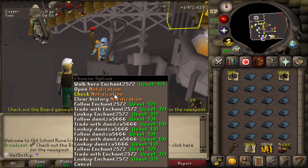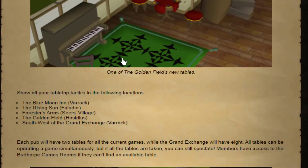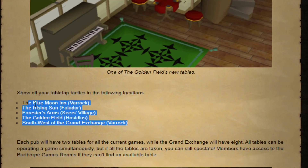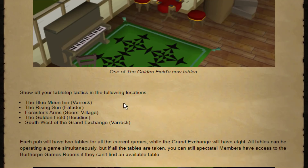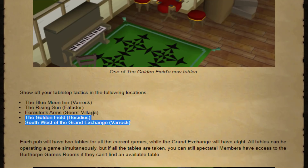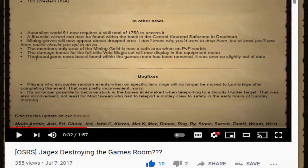We got a game update today and I want to quickly go over this. This update is pretty much my childhood dream — they've added games room tables to five new spots around the game. As a kid when I was in like middle school and high school, I spent so much time at the games room. I had always wished they would revitalize it in some way, and at the very least they made it a lot more convenient to play games with other people. A lot of people wouldn't want to go out of the way to go to the games room because it was so isolated, even though there was a teleport to get straight there. But now when you're doing a bunch of random content or just wandering around with your friends, it's a lot more easy to stumble into games, especially because they have it at the GE now too.